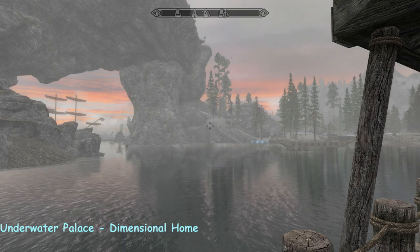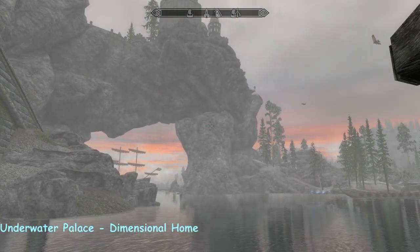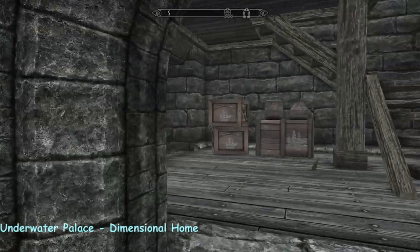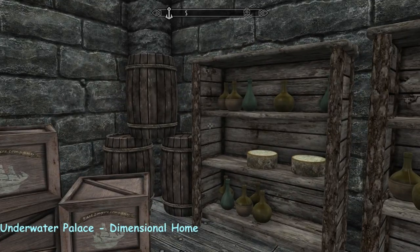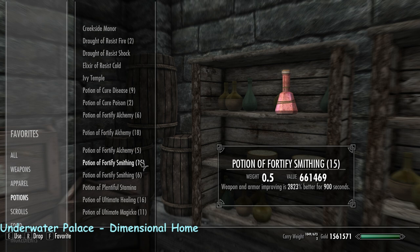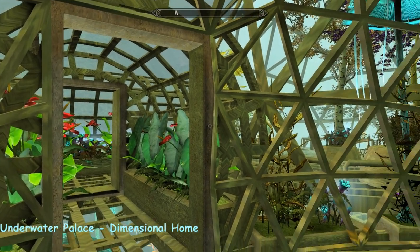Hi everybody, it's Feb and I'm just outside of Solitude, as you can see down at the docks on this beautiful morning. I've come to see the Underwater Palace dimensional home. You pick up a globe - I found it just in here on the shelf, fittingly next to the cheese. When you pick up the globe it goes into your potions, just like Ivy Temple, Creekside Manor and many others. Click on that, it gives you a little health boost, and then in you go.